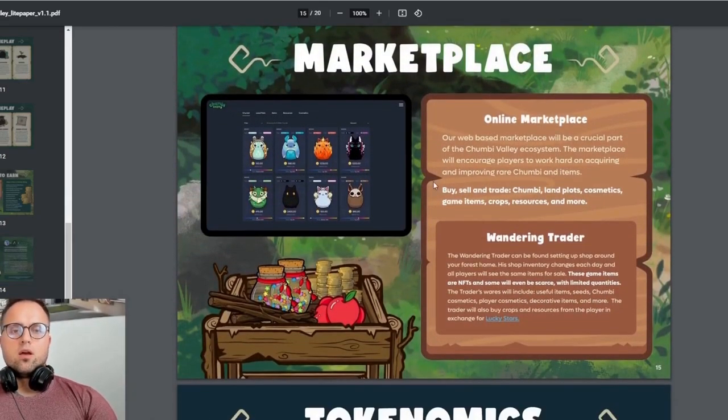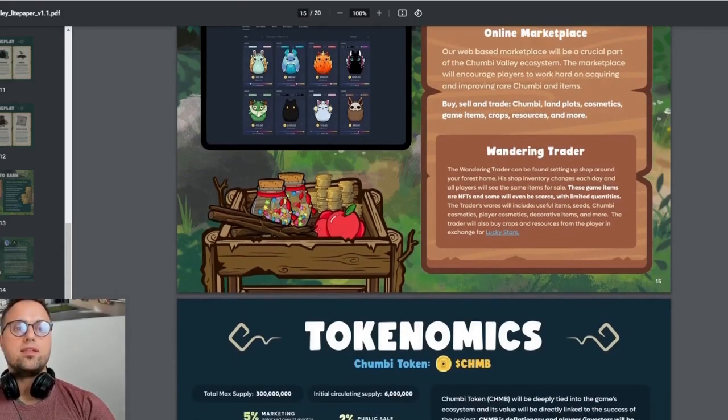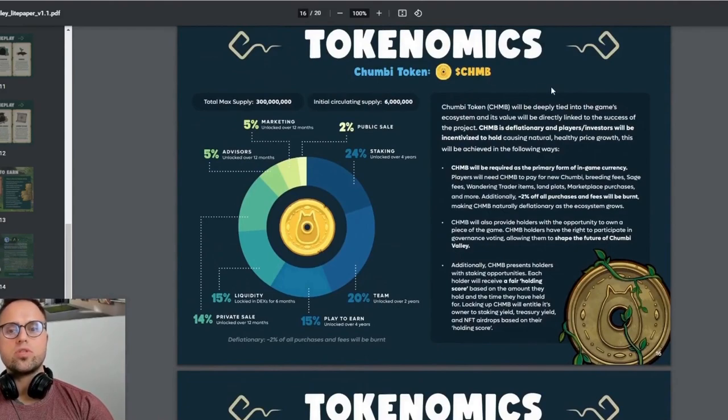The marketplace is self-explanatory — you can trade the Chambis themselves, game items, crops, resources, and more. There are two tokens associated with the ecosystem. The CHMB token will be tied to the game's ecosystem and is deflationary, which is always good to know. As far as I know, there's no private sale yet and no public sale yet.